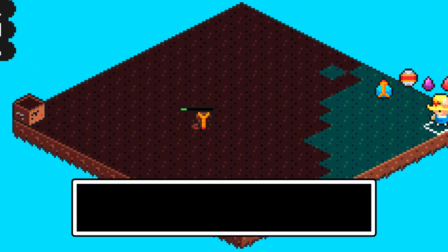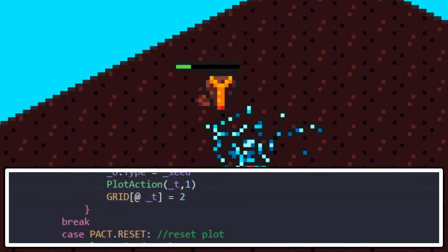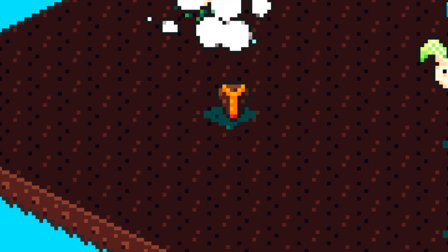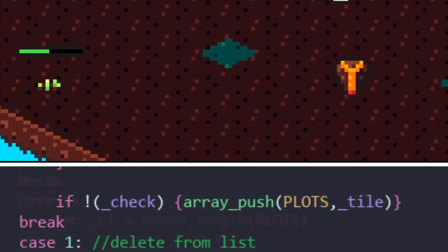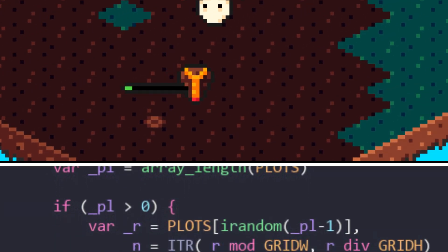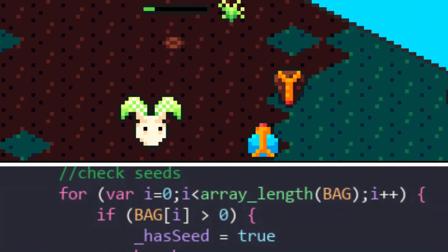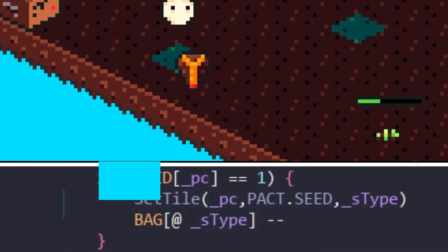So the first drone, the seeder, will take a random seed from the bag and automatically plant it in a random plot created by the player. And remember how we couldn't use that function to find random tiles? Well, the workaround was to create a separate list of plots created by the player, then have the drone use that list to find a random tile. When a plot is found, the seeder switches that plot to in-use and spawns a plant object in that space.